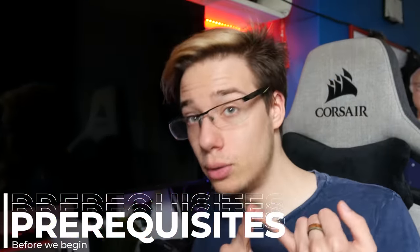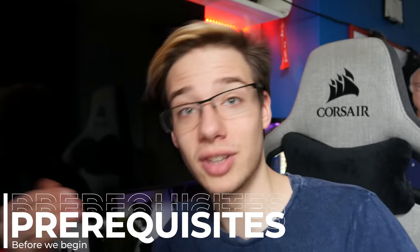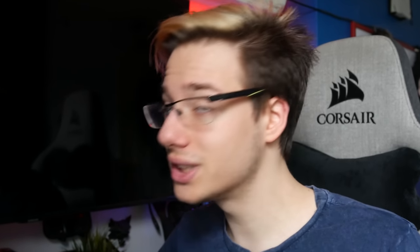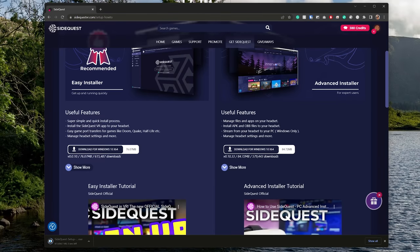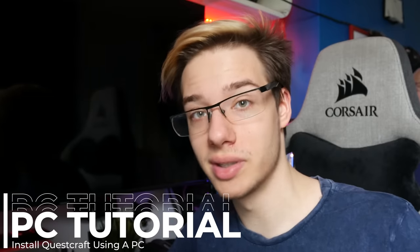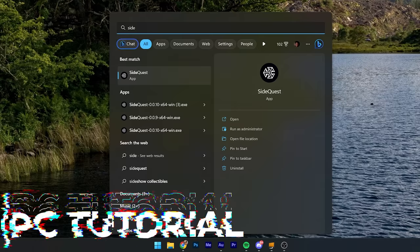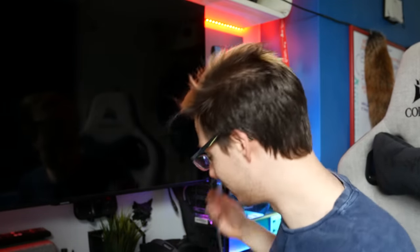First things first, you will require either a computer or an Android phone, and you will require developer mode enabled on your Quest. If you have installed QuestCraft in the past, this is just like installing the other version. However, you will want to uninstall the old version so that you don't have any issues going forward. If this is your first time, download SideQuest onto your computer from the SideQuest website — I will leave a link down below — or install it on an Android phone using the Google Play Store. Unfortunately, iPhones are not supported. Once you have installed SideQuest and have developer mode enabled, launch SideQuest on your computer, then make sure your headset is turned on and plug your Quest into your computer.